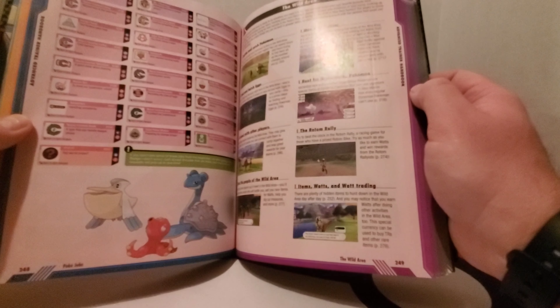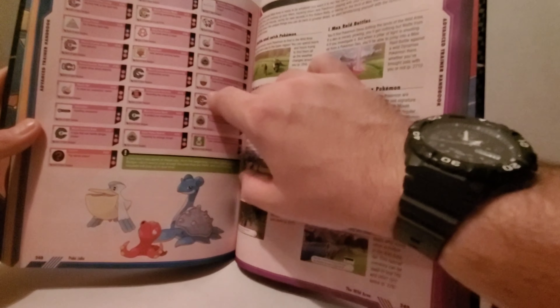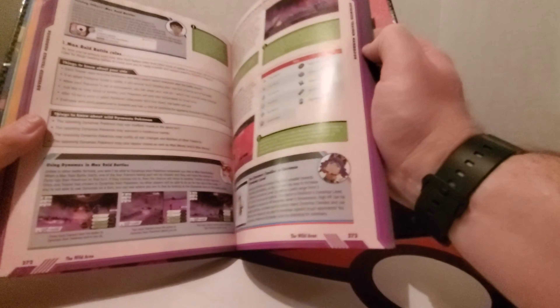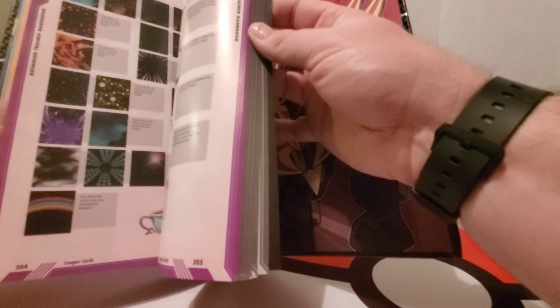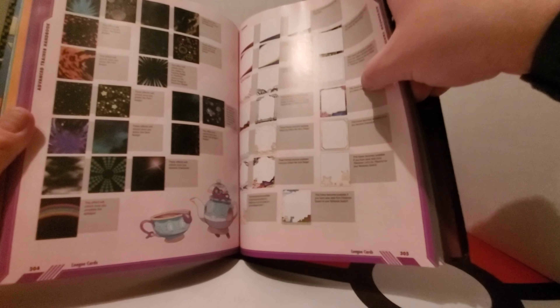Then there's more of a guide about the Wild Area — it explains different signs and things you see in the game and what they're about. The Wild Area is massive and really cool. Then there are different effects for your trainer cards, which is neat — I haven't unlocked any of these yet, so that's good to know. There's also information on how to work on your trainer card and character customization, which is more expansive than ever before.